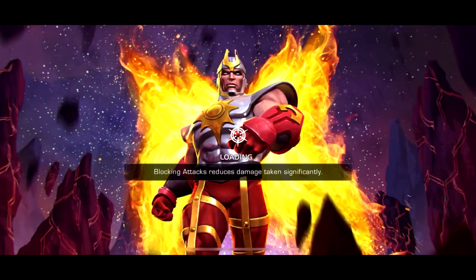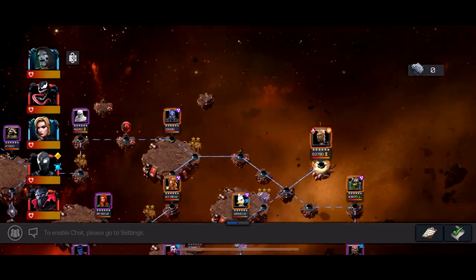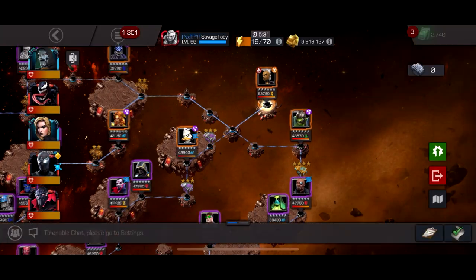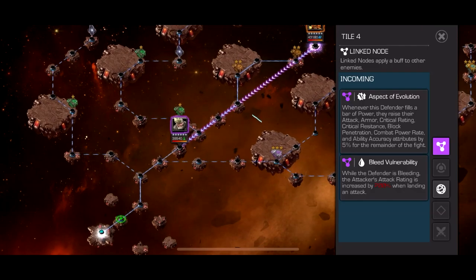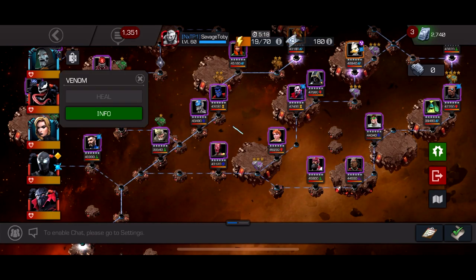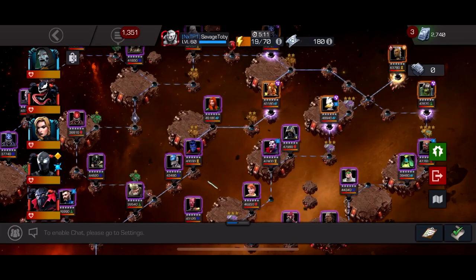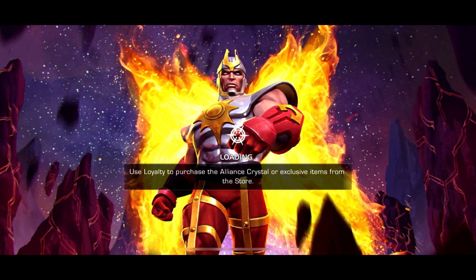Next is Quest 4 — we've got a Storm boss with adaptive arc overload, aspect of evolution, and bleed vulnerability. I'd use Venom, Clairvoyant, or Breezy for this. The easiest path is definitely bleed vulnerability and aspect of evolution — if you have a big Venom you just spam bleeds and deal 200% more damage, destroying this path so easily. It's also a Nightcrawler on the path so just parry and three-combo. Super easy once again.